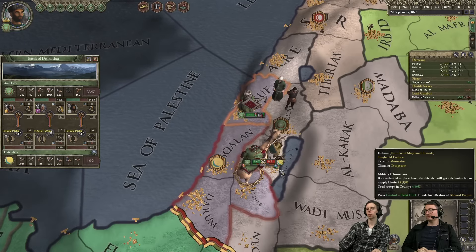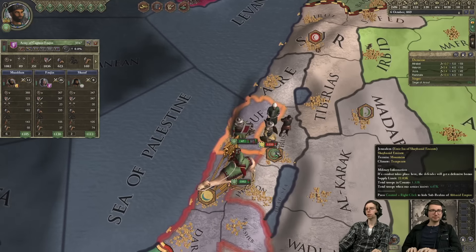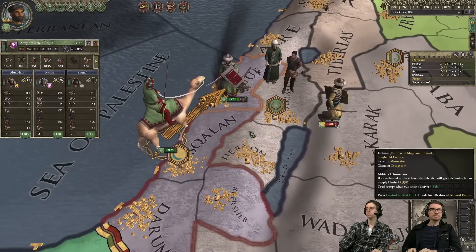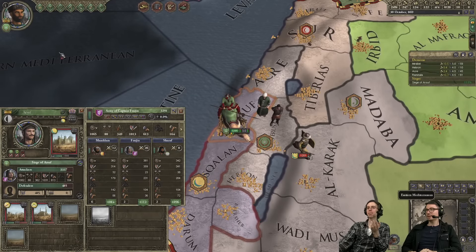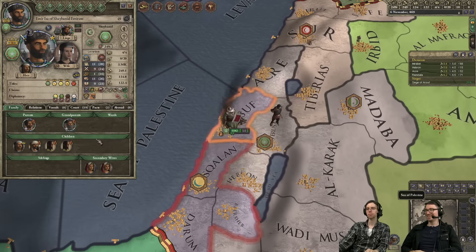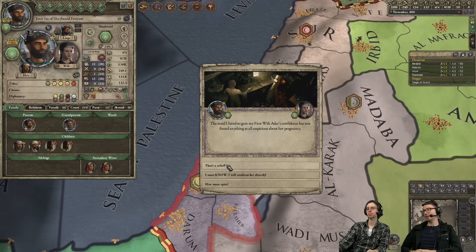We are crushing these people. Horse versus man — or rather camel versus man. While the enemy is fleeing we can start sieging. Are we at this war? Why are we never around when our wives get pregnant? Literally every pregnancy so far has been suspicious. That's what happens when you marry not out of love but out of stewardship.